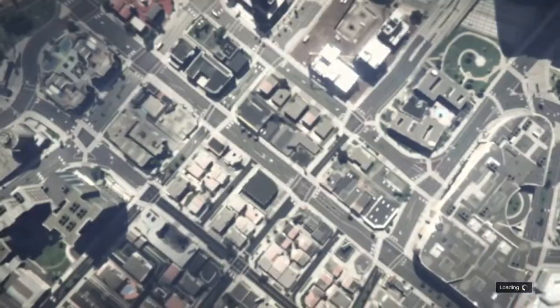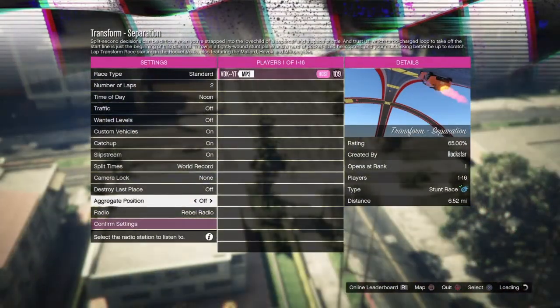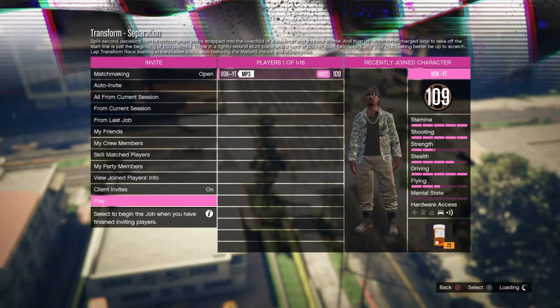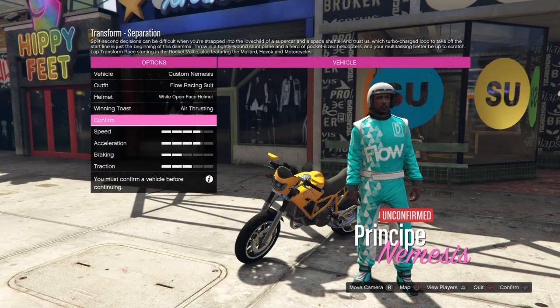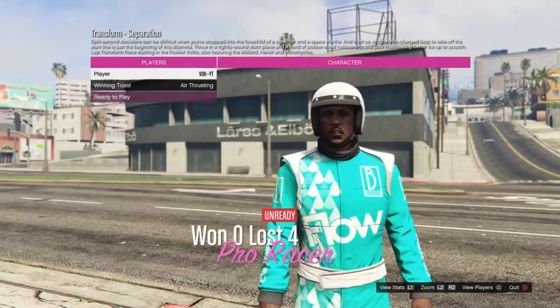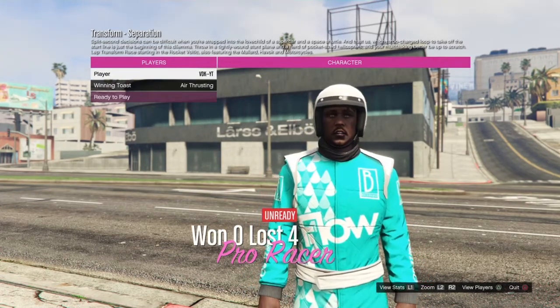Once you do this — pretty quick process — I'm gonna need for you to start this up by yourself. Once you get in, you should be by yourself. Just hit continue, confirm. Now it's launching by yourself. Hit confirm on this, continue. Then wait two seconds on this screen, then go and quit. Two seconds on this screen, then quit.